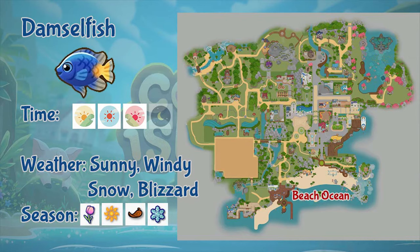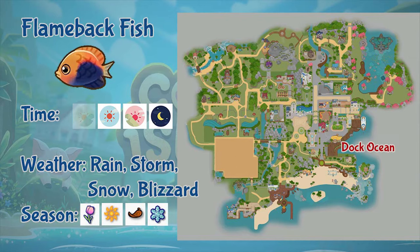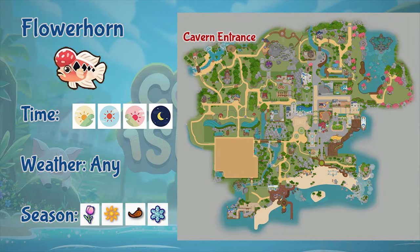Next is damselfish. You can only fish this fish at the beach ocean. It appears from morning all the way to evening, during sunny, windy, snow, and blizzard weather, and it appears throughout the year. Next is the firefish. You can only fish firefish in the forest ocean. It appears all day and in any weather, the whole year round. Next is the flameback fish. You can only fish this fish in the dark ocean. It appears from afternoon to night, during rainy, stormy, snow, and blizzard weather, and throughout the year.